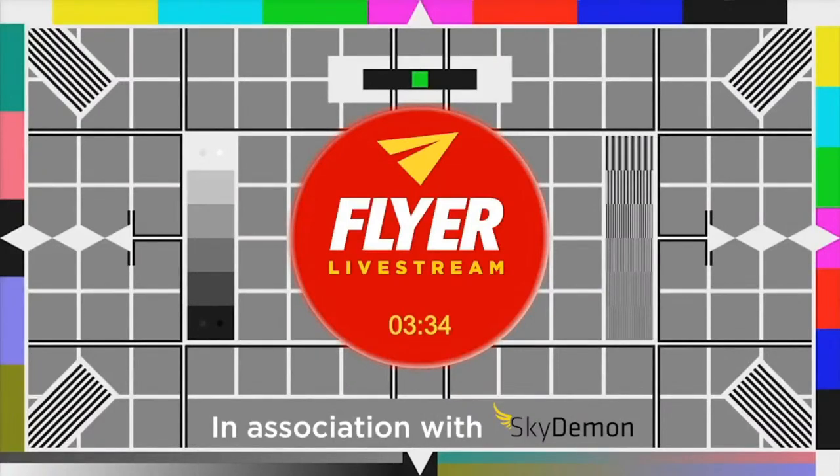Cessna over the threshold, coming up on the white dot, out or beyond the white dot, left turn first available. I got a high wing coming up on about a half mile final, clear to land out or beyond.